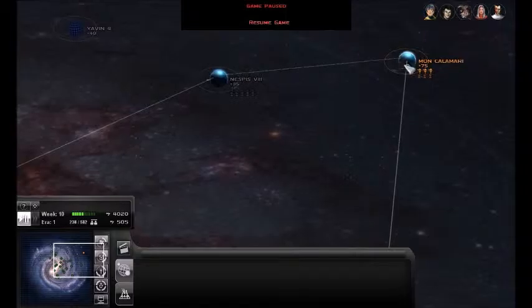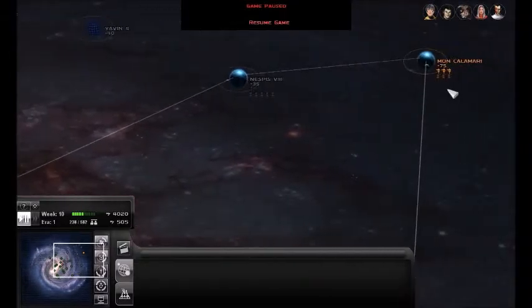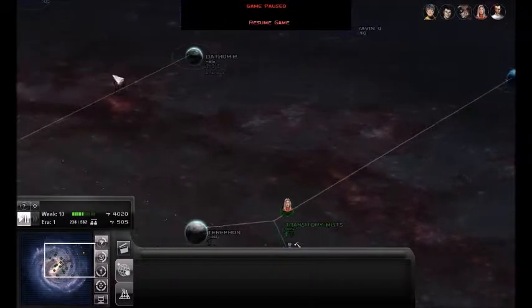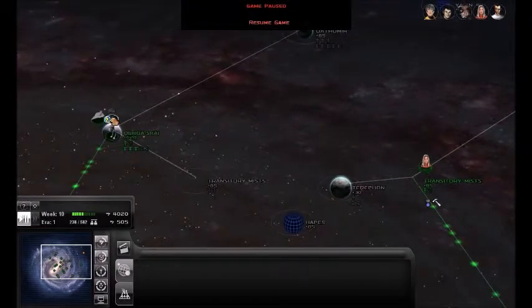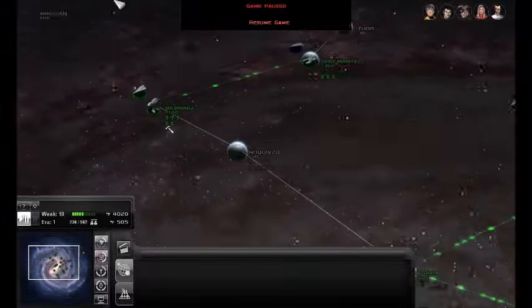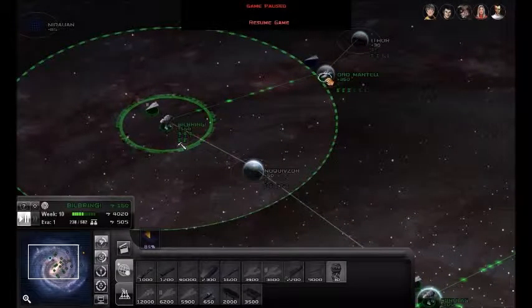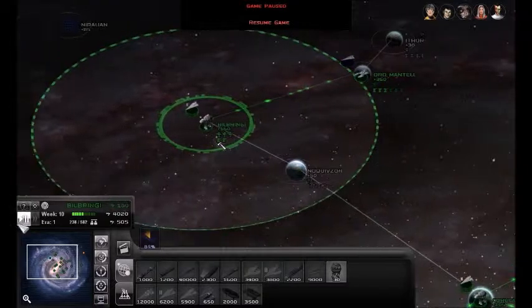And Hondur from Mon Calamari, Nespis 8, and Dathomir. We're holding this planet well - can't talk about that one, at least the space part.